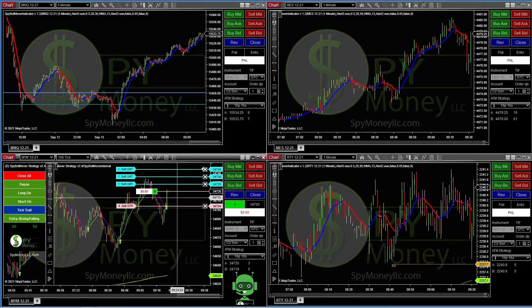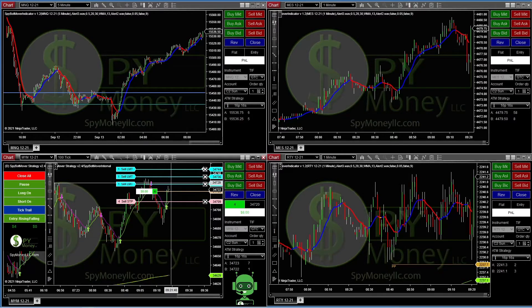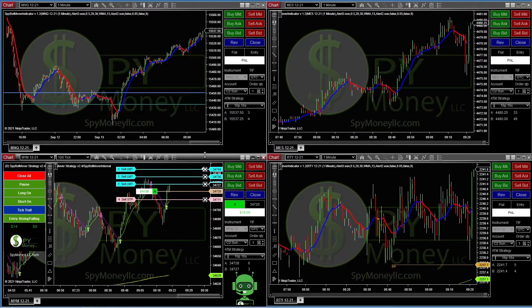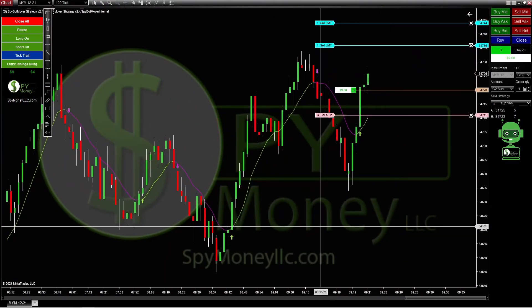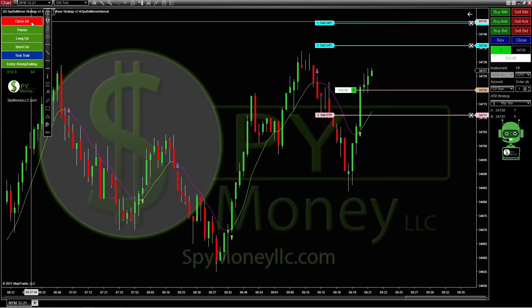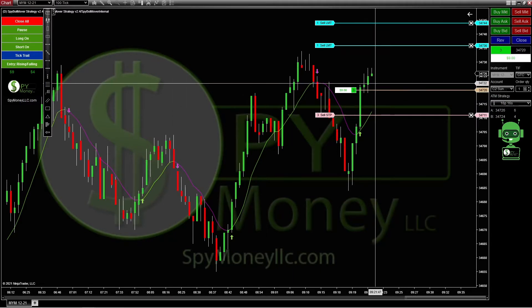There we go — if it turns green we enter a trade, right there. So we just entered a trade and the mover did it on its own. It's gonna go up hopefully and take out all the profits. On this one you can always close it out anytime you want, so if it goes up and it hits the profits that you want, you can just go here and click close off if you're happy.